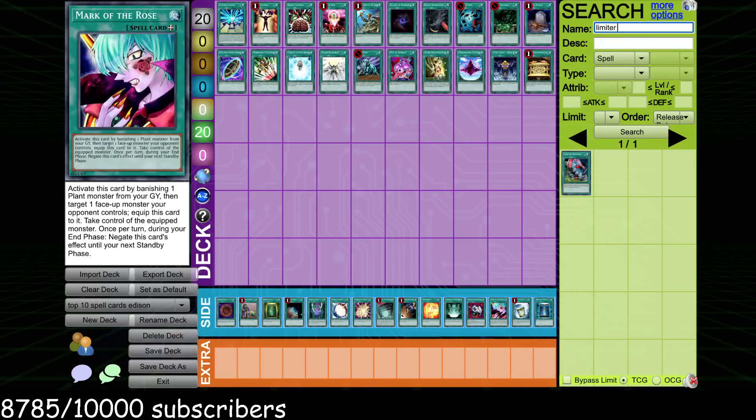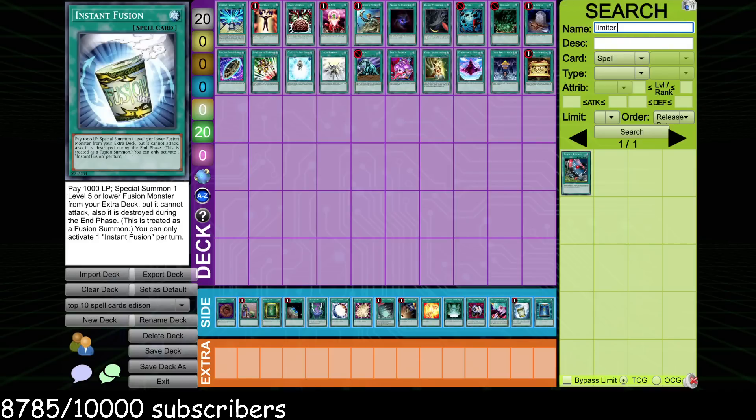Enemy Controller and Mark of the Rose are also honorable mentions alongside Brain Control and Mind Control — very disgusting steal effects. Instant Fusion: we've really only seen it have success in one deck so far, but there's potential. You could bring out Mariner, set up for Miracle Fusions, bring out Reaper, set up for Book of Life — a bunch of different cool stuff with Instant Fusion. I think this card has the potential to be nuts. We just haven't seen someone fully capitalize off the power of this card outside of Dragon Turbo — it hasn't really actualized itself yet.